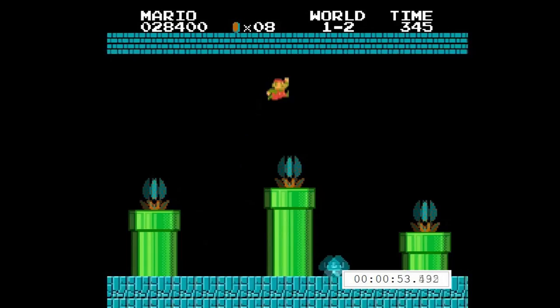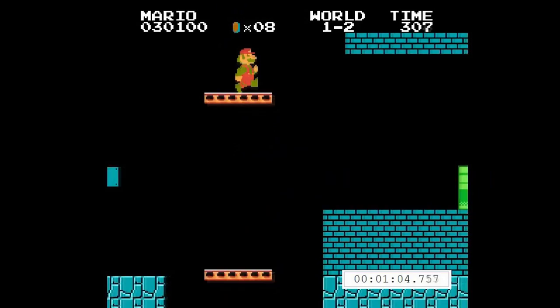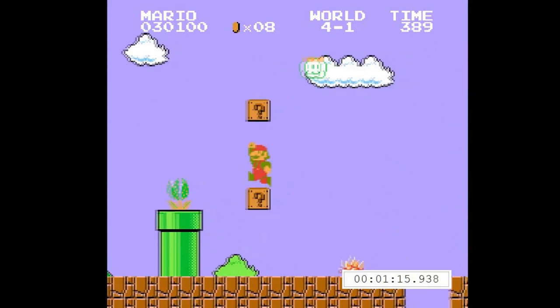Right there — did you see that? How I got hit by the plant. That's what speedrunners call a damage boost. Huge time saver. It's too bad this isn't a game like Ninja Gaiden, where you have a huge life bar and can do a ton of damage boosts in every level. The warp zone is a great strat, but I'll admit I can't take credit for discovering it. Actually, it was my friend Brian. He showed it to me when I visited his house in elementary school, so all of these speedrunners have him to thank.